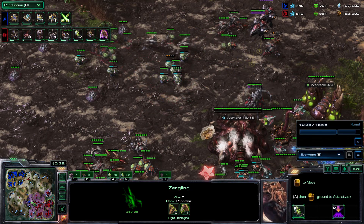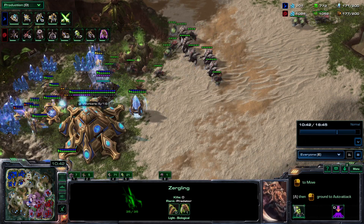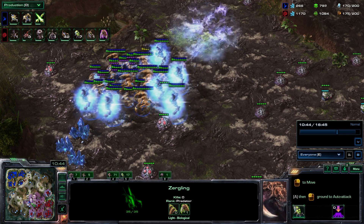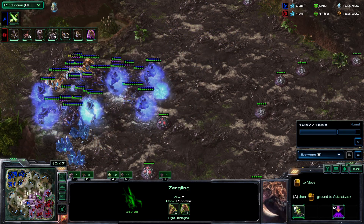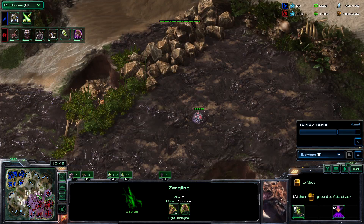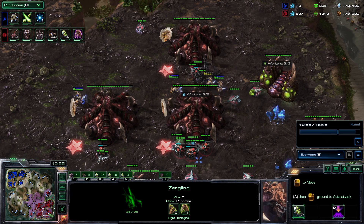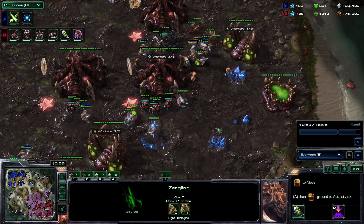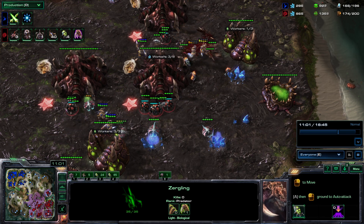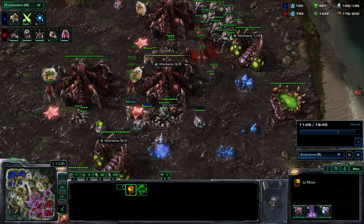You can see him trying to split off banelings here. What would be even better is overlords dotted surrounding the army — it takes a bit more APM, but this is what Neuro does. He puts banelings into overlord drops so as he attacks he drops banelings on the high templars, and even when the opponent force fields he drops all the banelings on them. That could be an idea he implements since he's already invested into overlord speed with the drops. All right, awesome — that's the first episode!